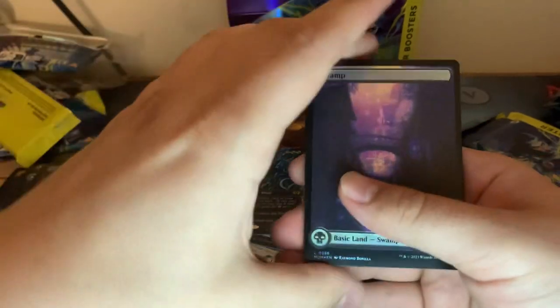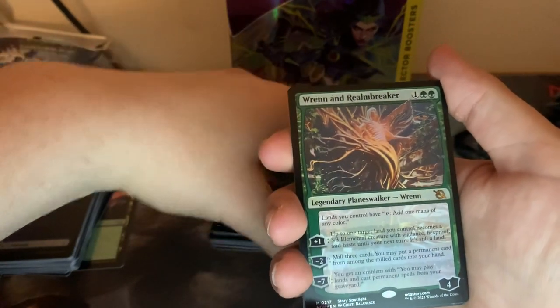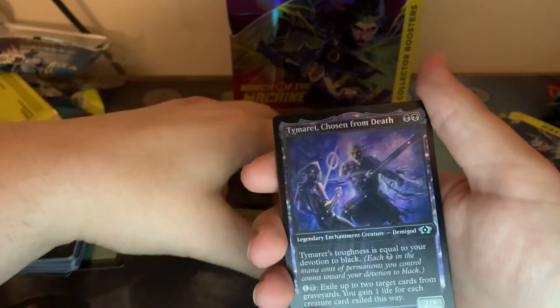I'm just going to kind of start ignoring those. Swamp. A Foil Ren and Realm Breaker — now that's pretty good, now we're off to getting a good start. Plorknos. Chivalric Alliance — great card. A Timurit, Chosen of Death.